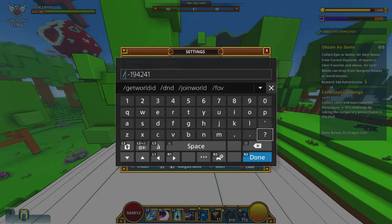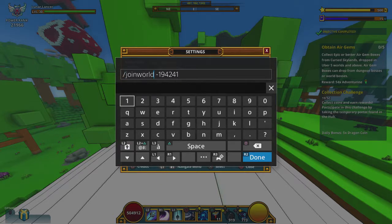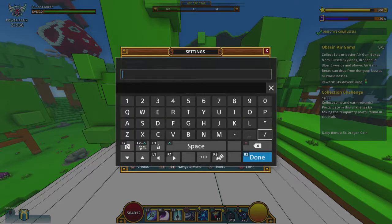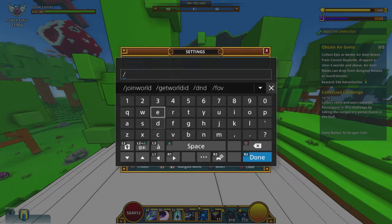You have to make sure you have a dash in front of it. Then we're going to do join world. Make sure you don't have an extra space — you're going to have backslash join world, space, and then your dash, and then your world ID. And then on another quick chat, you're going to have the club that you got the quest from. So you're going to do another join world, and the club I got the quest from is called Dear God.